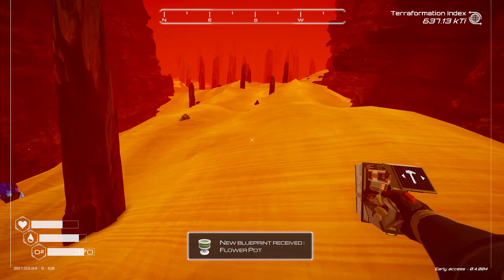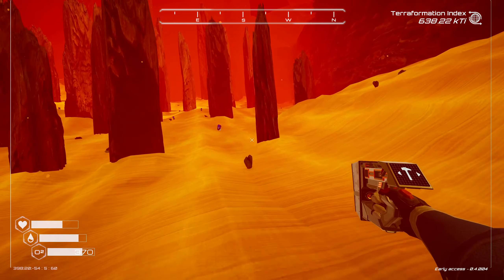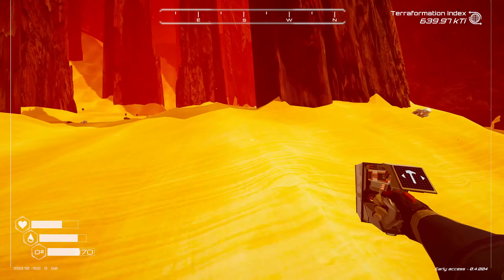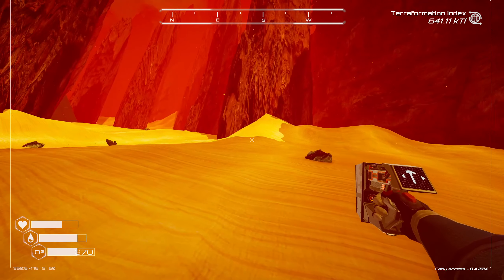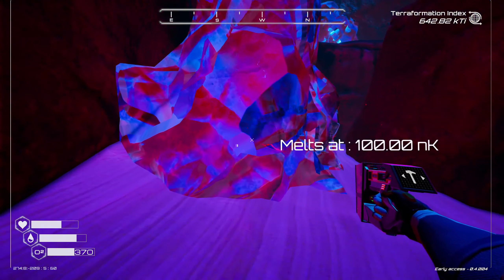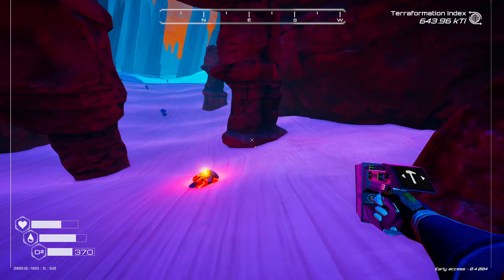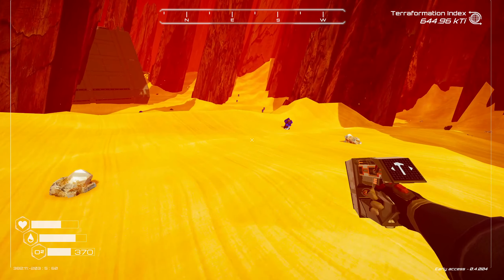I said I was going to come back to this — I never did. We have some food. Why not leave this for emergency supplies? I think I found this the first day. New blueprint received: flower pod. That's great — I'm going to get flowers! This is the spikies area. There's a wreck here, and there's ice. There's stuff in here.